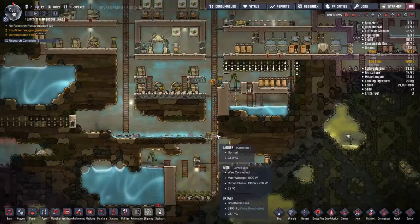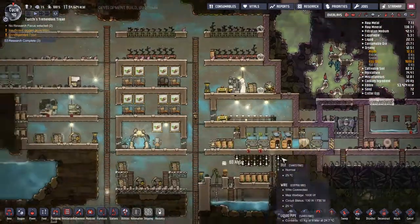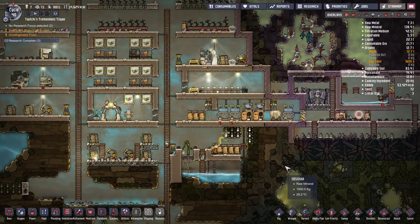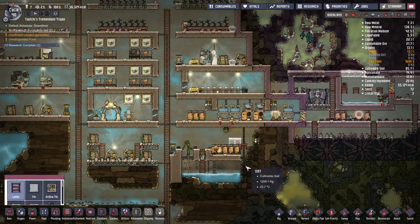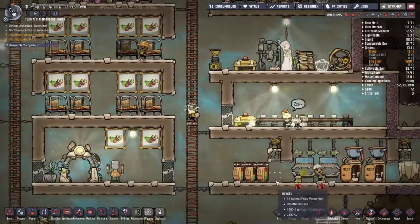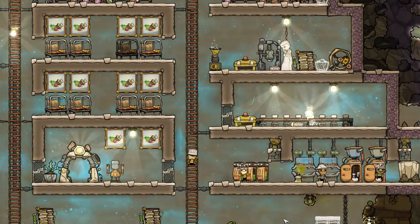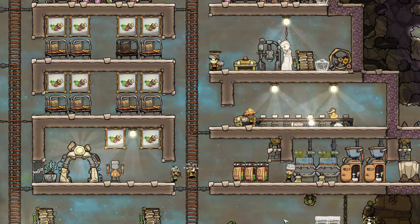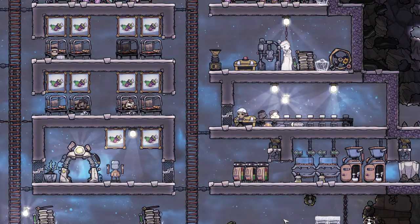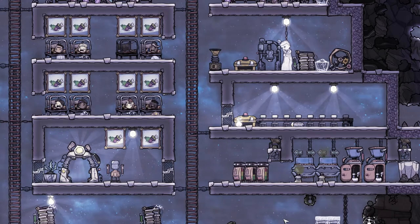We're trying to get wheeze warts into the base to keep the right-hand side nice and cool. I've started by putting one plant pot in the kitchen and two in the farms, but we're going to move one wheeze wart out of the farm into the airlock to keep it nice and cool. The airlock is the one place where every time the outside door opens a whole blast of heat gets let in, and we need to deal with that or the base is just going to overheat again.